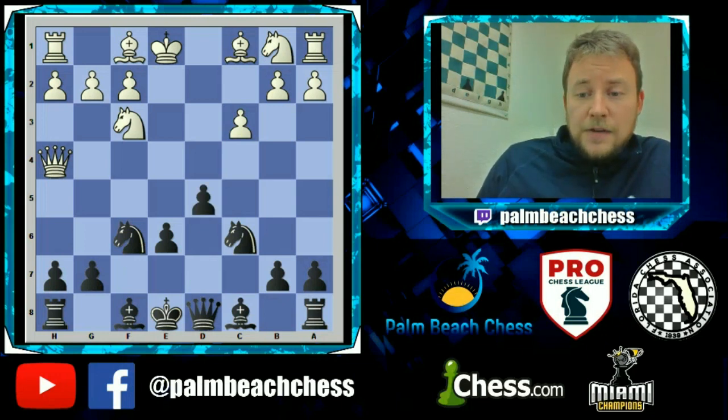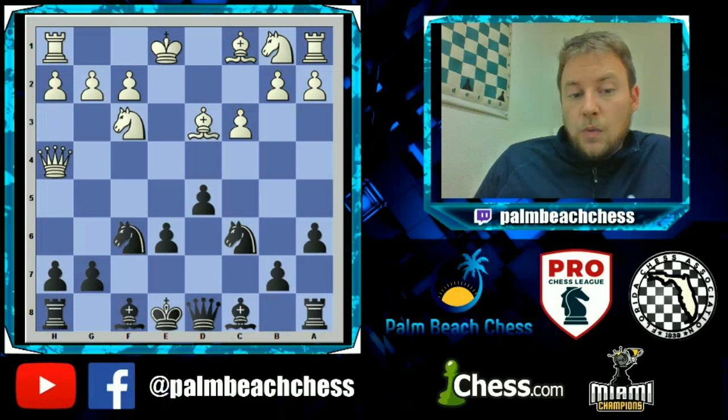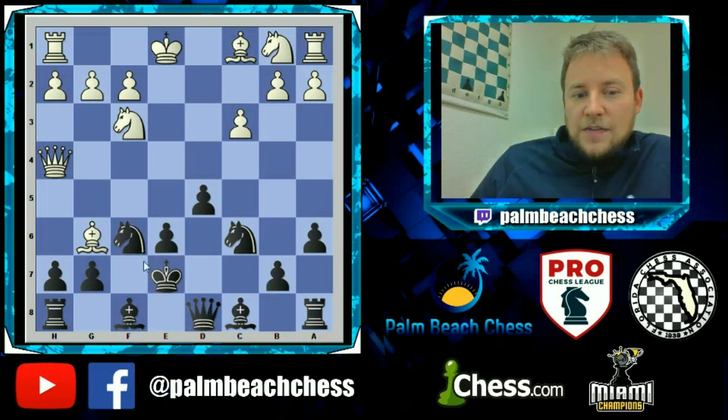So d5 is a must in this position. White plays Bd3, and if Black waits — say Bishop d7 or a6 — Bg6 is the threat. You can't take the bishop because of the pin, and you're going to have to move your king. This is just a horrible position for Black.